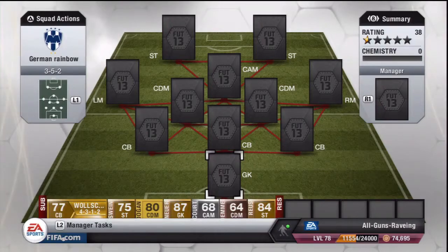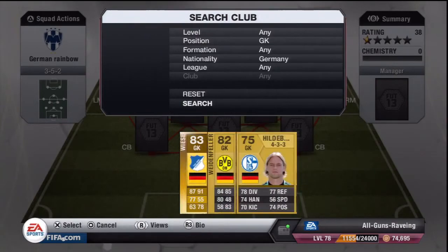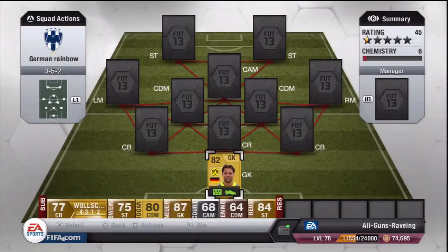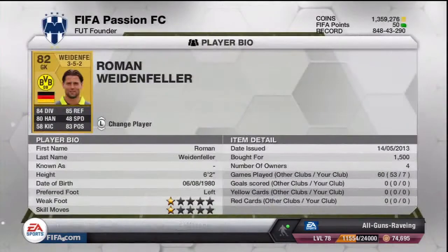Starting off with the team we do have Weidenfeller, who had a great season for Dortmund. Somehow he's a non-rare card - he's had a brilliant season, they won so many cups and then got into the Champions League final. He's got 84 diving, 80 handling, 85 reflexes and 83 positioning. Very solid stats for a non-rare card. He's 6 foot 2 and he costs 1,500 coins.